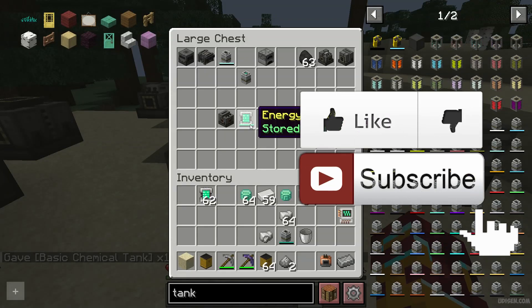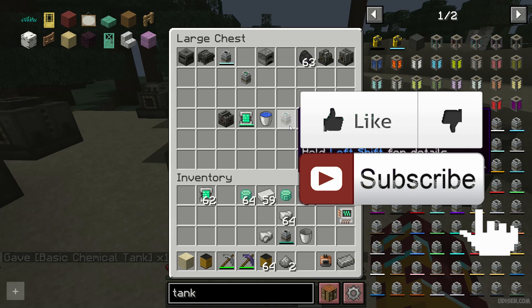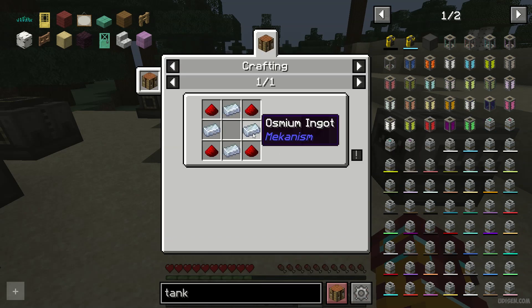Step number one, you need any type of energy source, any water bucket, and also any type of tank to collect your gas and water. I highly recommend to make at least a chemical tank because it'll save you a lot of time.